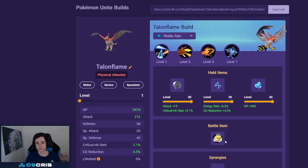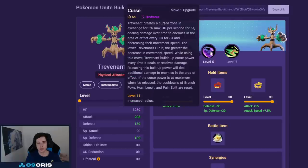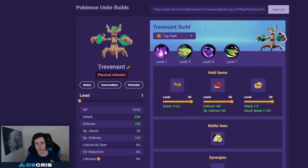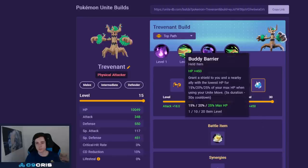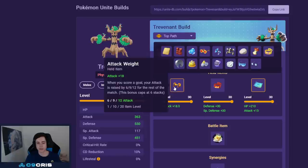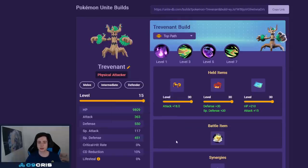For Trevenant the best build is Curse and Horn Leech by far — don't play anything else. For held items Attack Weight — Curse has very good scalings with Attack Weight and it outvalues Weakness Policy after two or three stacks. We always go Focus Band since this Pokémon always plays around low HP and early game power spikes, and with lots of HP the Focus Band heals a lot in late game fights. For the third item: Weakness Policy, Muscle Band for more early game, or Body Barrier if you want to be more of a frontliner. For battle item always Eject Button — you can Eject Button into Horn Leech and it's a very good combo.